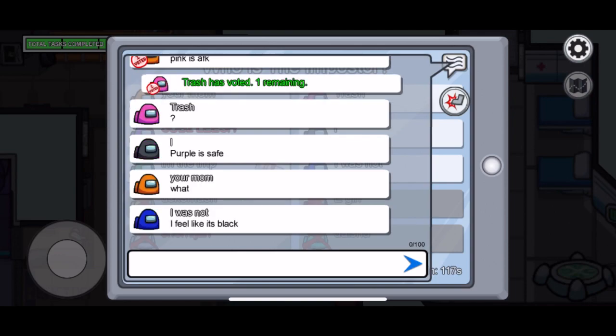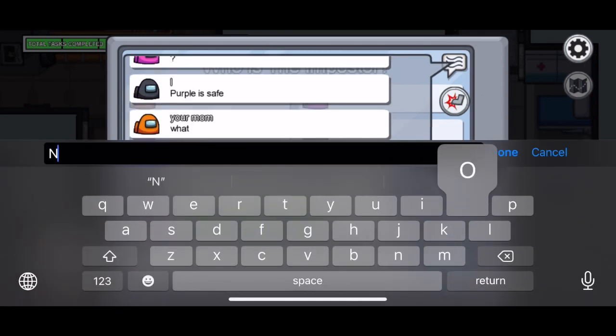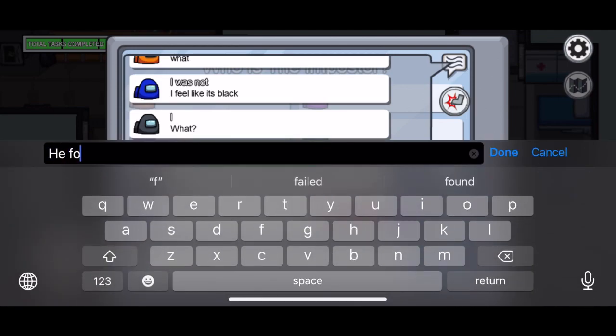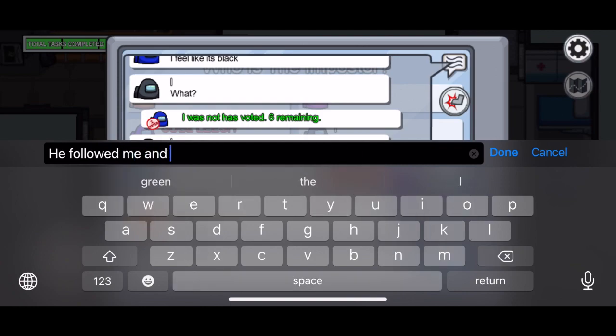If you see people doing a med bay scan, go over there with them and do it with them, and then you'll prove to them that you're not the imposter. Now if you don't want to save them for the end or do them at the beginning, just make sure to do them in front of someone — I'd say in front of two people — because someone could get killed, voted off, or they could be the imposter.